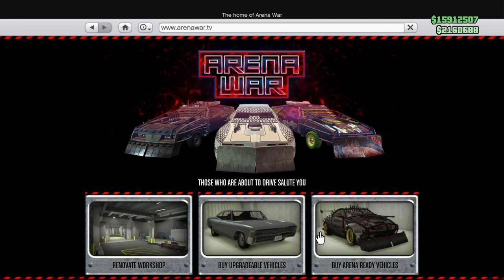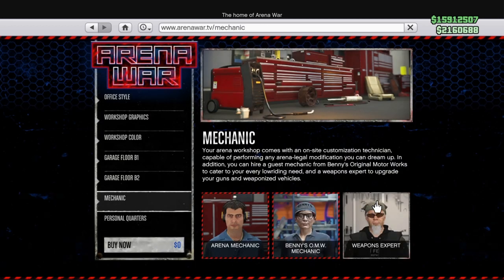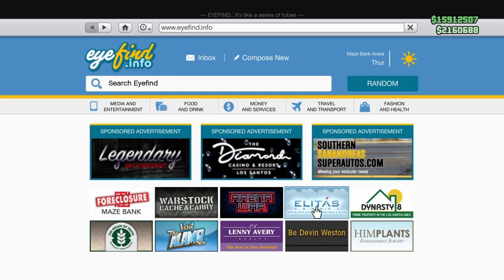After that, you renovate — you're gonna have to renovate. When you do a personal mechanic, you just buy the Bennies. You go to Bennies and purchase it. After that, come over to this garage.